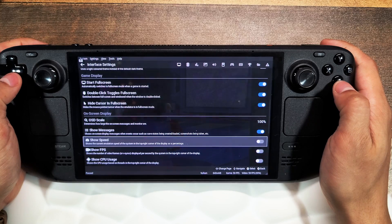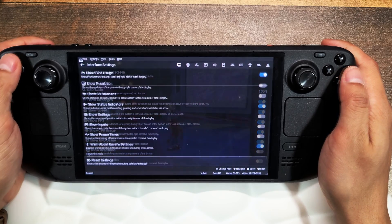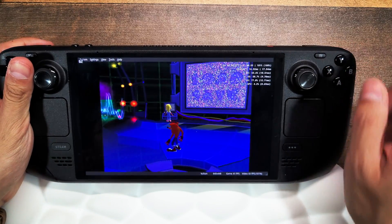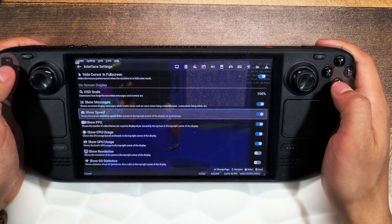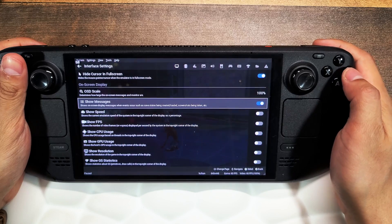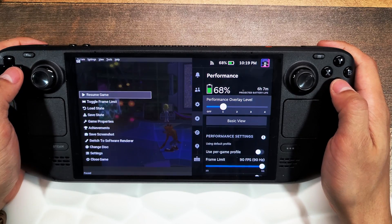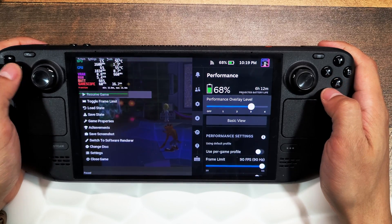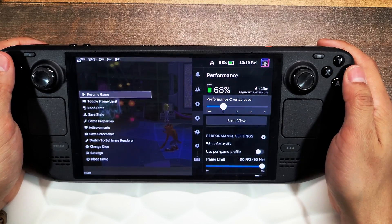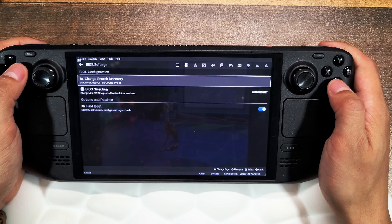Under On Screen Display, you can show speeds, frame rates, CPU usage, GPU usage, and more. I personally prefer using the Steam Deck's built-in performance overlay — go to Quick Settings and change the performance overlay level. I prefer that because it stays at the top for all games instead of using the emulator's own overlay. So disable the emulator's OSD and use the Steam Deck overlay instead.